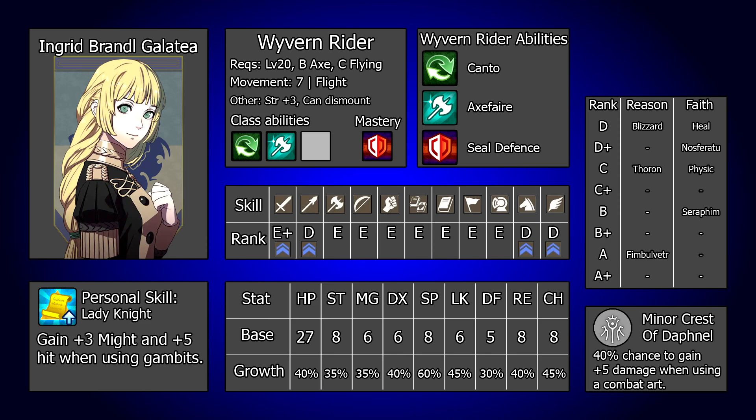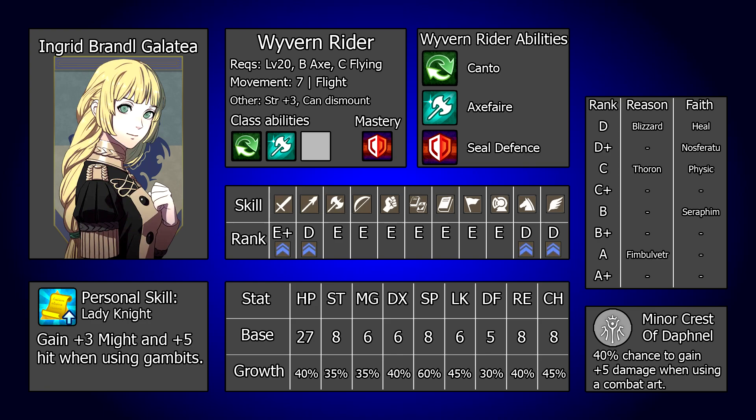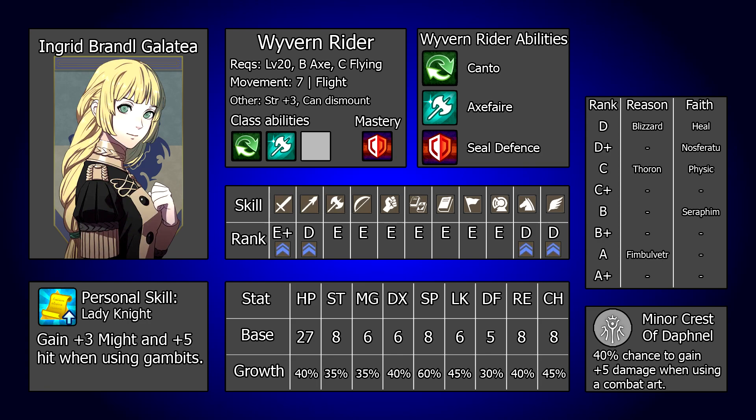Once Ingrid reaches level 20, her best class is Wyvern Rider. Flight, 7 move, Canto, and Axe Flair are all extremely helpful here, and regardless of where your Ingrid is focused, this will get the best performance from her at this time. The class requires C Flying and B Axes to guarantee the certification, which is incredibly attainable and won't cause any major problems, especially if you're okay with gambling at lower ranks.